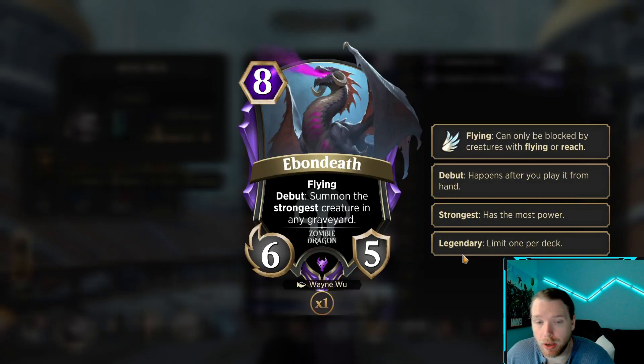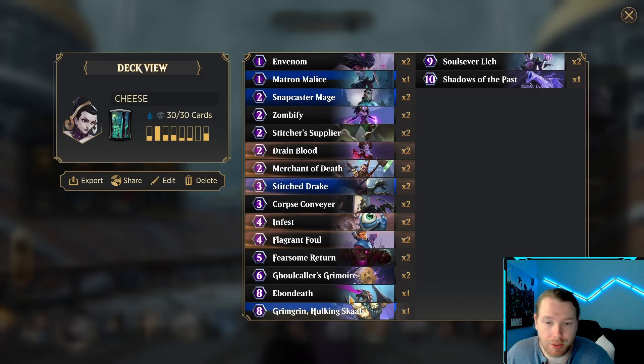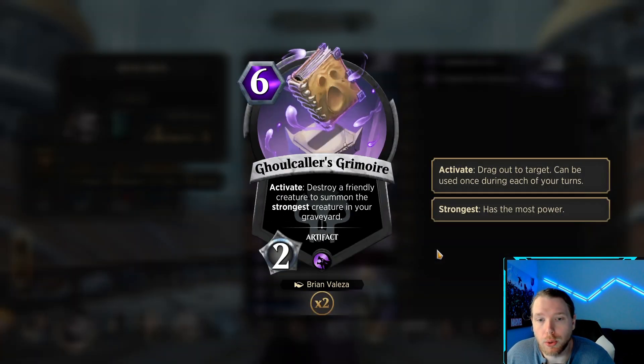Shadows of the Past is just like the last bomb to refuel and bring back some stuff. Ebon Death, Flying Debut — summon the strongest creature in any graveyard. That's going to be us, most likely. Ghoulcaller's Grimoire, 6-drop, 2-charges, activate — destroy a creature to summon the strongest creature in your graveyard.